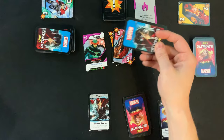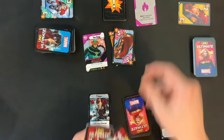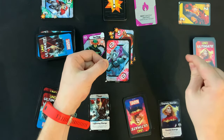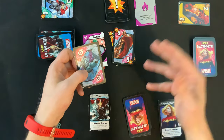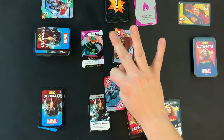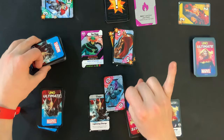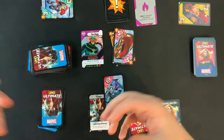Just like typical UNO, when you get down to one card you need to say 'UNO' before anyone else — if someone says it before you, draw two additional cards from your character deck. If you get skipped and then something else causes another skip before your turn, you can ignore that extra skip — you don't lose two turns in a row. You continue to play until one of three things happen: you get rid of all the cards in your hand and win, you lose all the cards in your character deck and are eliminated, or everyone else loses their character deck and you're the only one left, meaning you've won.